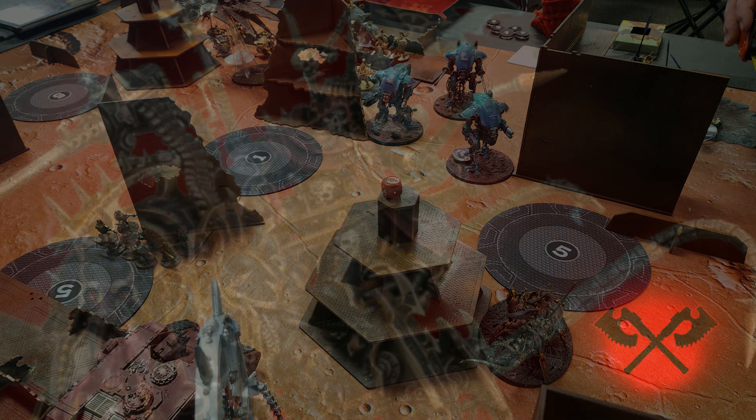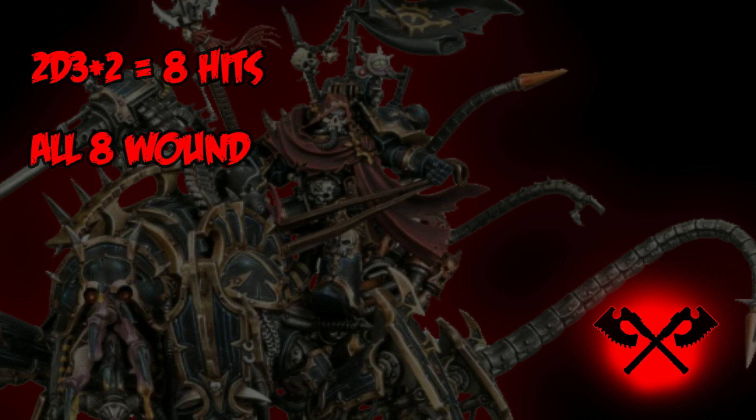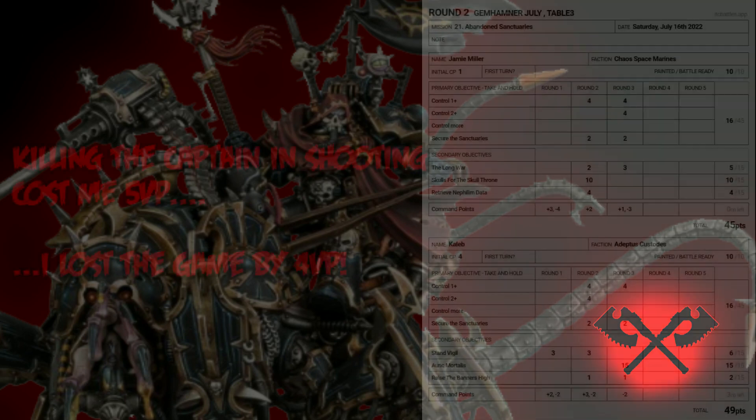It flips over to my turn and during my shooting phase I decide to put the Baleflamer from the Disco into the Captain to soften him up for the fight phase. I roll six hits on the 2D3 and add two for Let the Galaxy Burn — awesome, eight hits. I roll to wound and wound all eight times. The Captain then proceeds to fail every single save, taking 16 damage and dying.